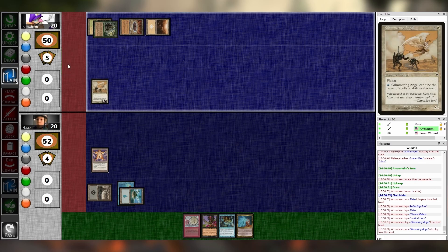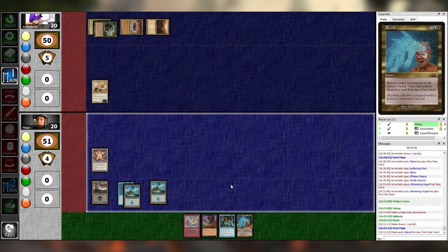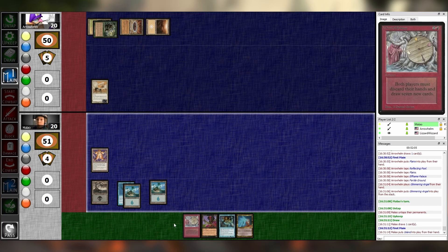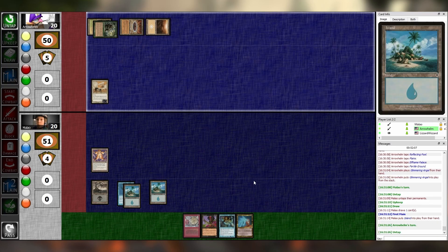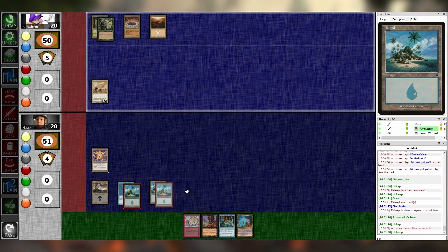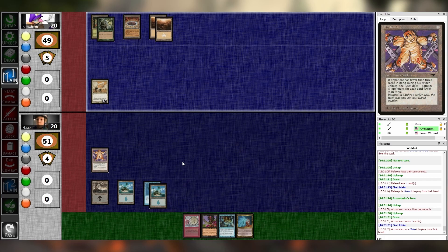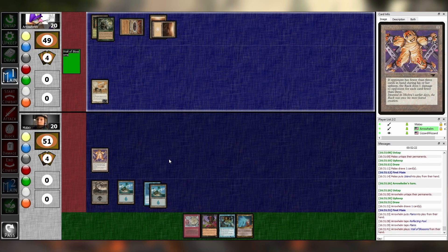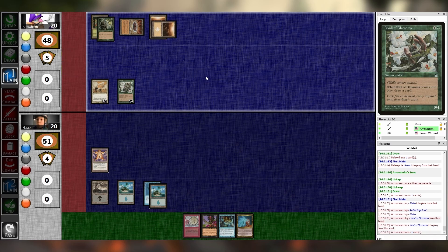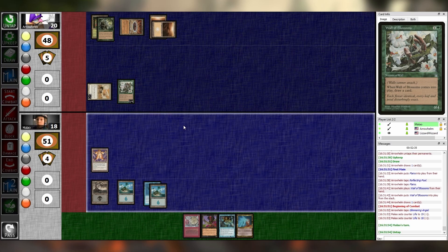I can't believe both of you fuckheads got goddamn Reflecting Pools. Untap, upkeep, draw, main one. Planes. Tap two for this Wall of Blossom — draw a card. Go to combat and hit you for two in the air. I'll take two. Pass. Untap, upkeep, draw, main one. We like to draw the lands though.